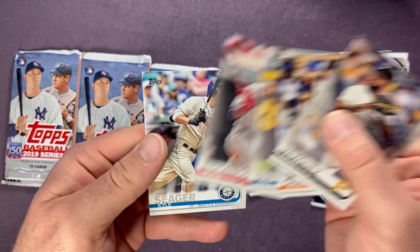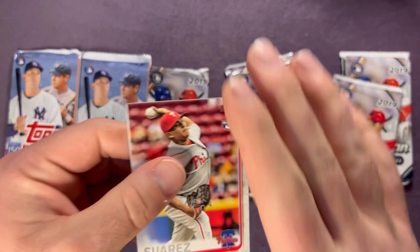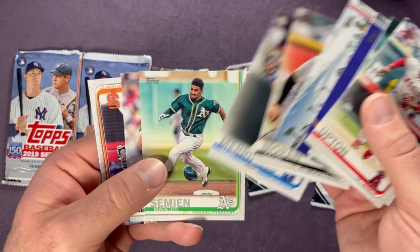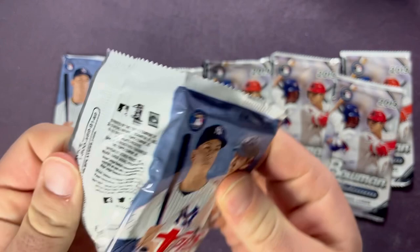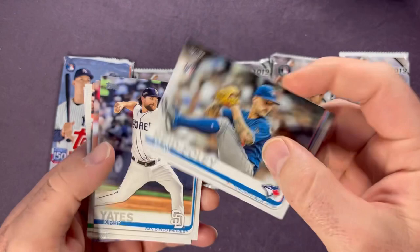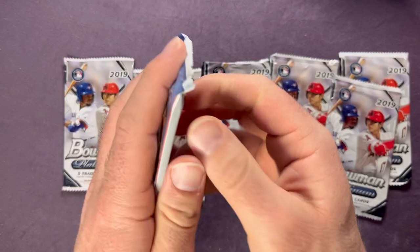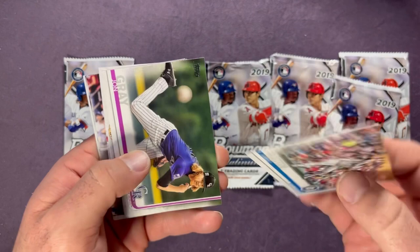Kyle Seager, one of the Mariners greats. Ranger Suarez. So far not too much for those rookies here, but I definitely had better luck in the first video — Pete Fairbanks, Sean Reid-Foley — as far as the rookies. Next pack, last pack of the 2019 Series One.